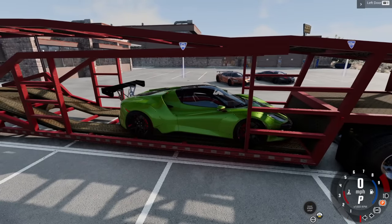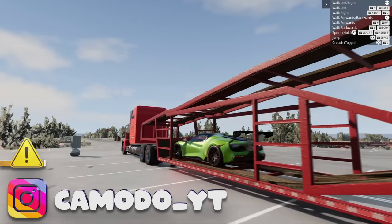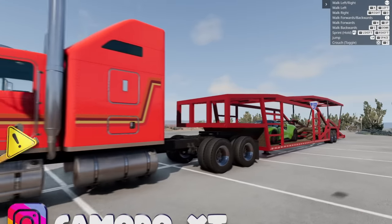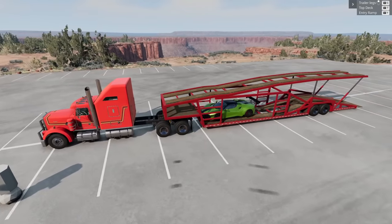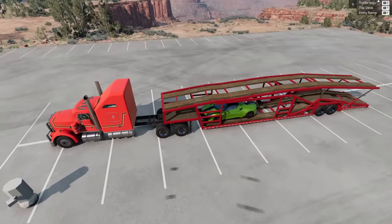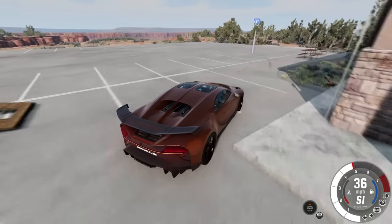Let's set the parking brake, shut it off, and go grab the Bugattis to load on the top of the trailer. This is just something I really wish was in the default game — now that we've got all the extra trailers, a car carrier should definitely be a thing. Moving the top deck down now... let's load the Bugattis up and hope they don't bottom out.